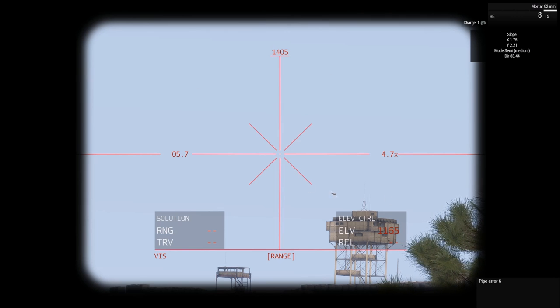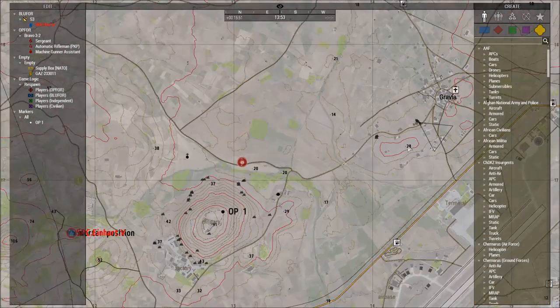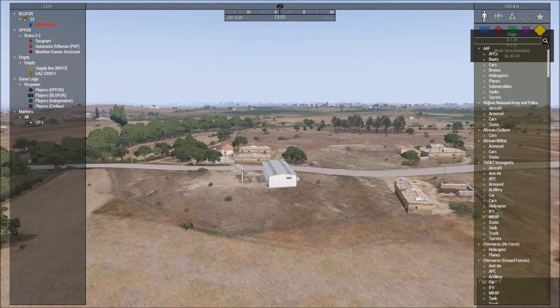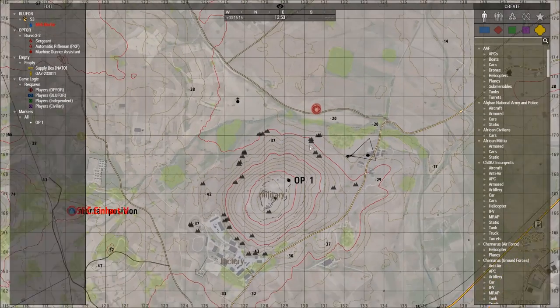Let's see if we can hit the target. In Zeus I've cheated a little bit - we can look at our mark and the target was this warehouse. That was a direct hit - that's as easy as it gets.